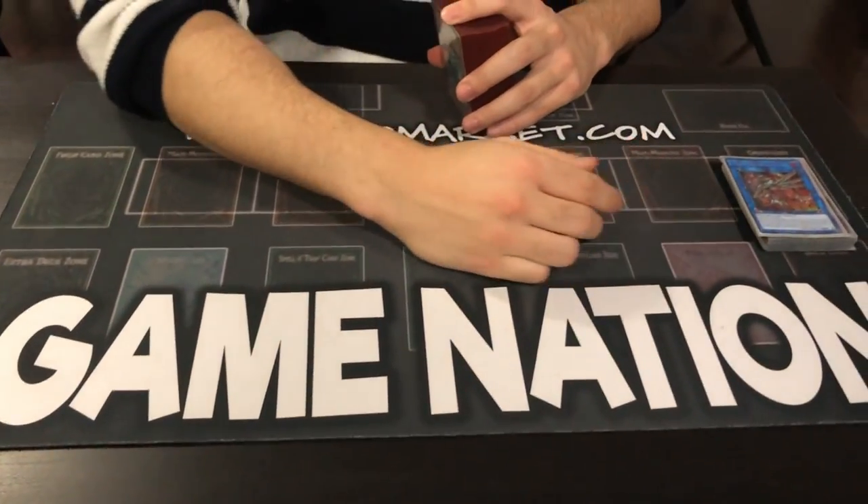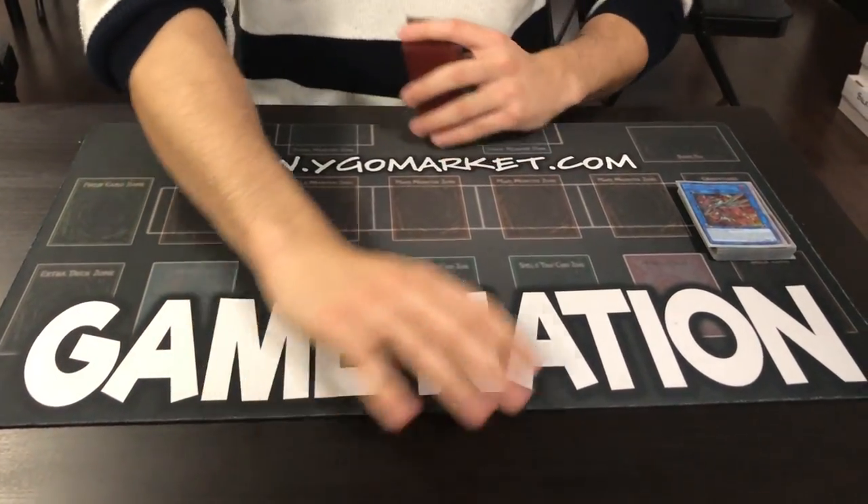I'm going to show you guys a decklist that puts up Dark Law like a Dragster, double Fog Blade easily with any turn you draw easily. Going second, you're siding cards out for the hand traps. It's insane — going first and going second. So without further ado, make sure to check out GameNation, link in the description below. Use code penggod5 for 5% off all your Yu-Gi-Oh cards.